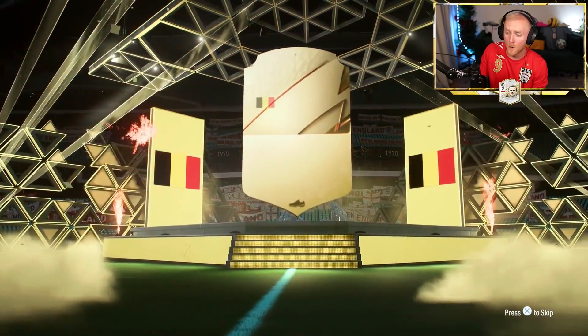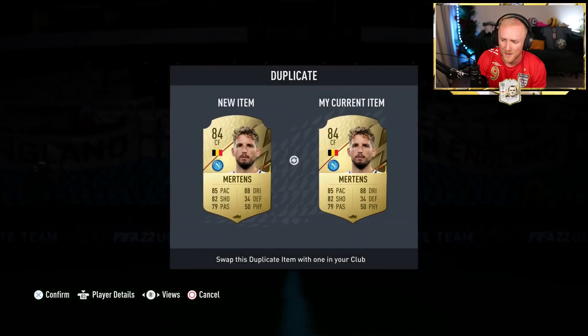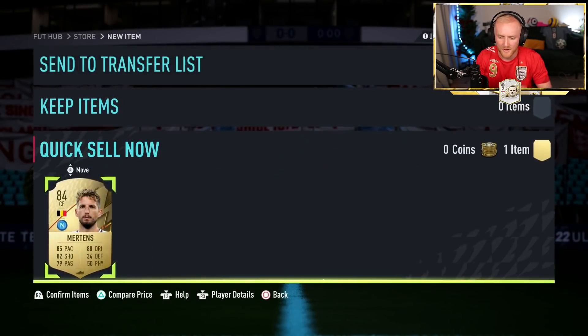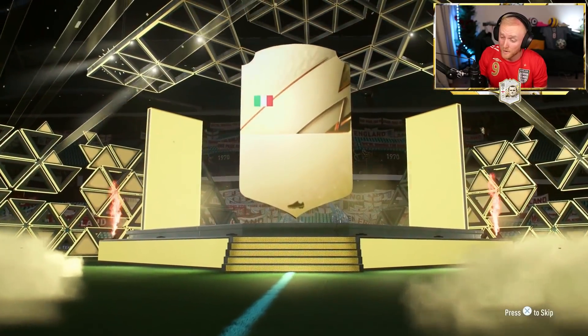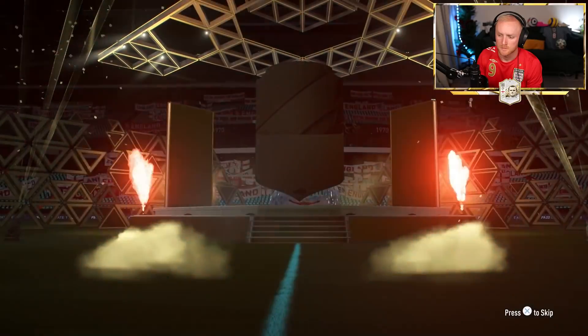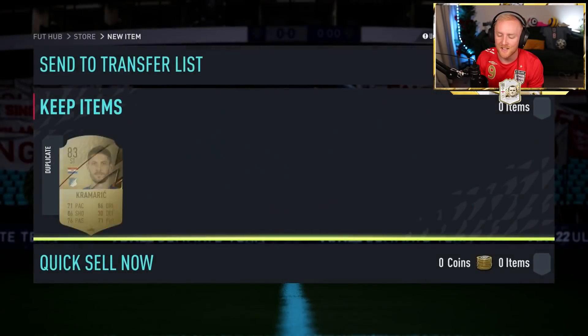A board from a two-player pack — it's another Mertens, a Belgian board. Please be tradable... it's untradable. Is the other Mertens untradable too? We'll note him down just in case for quick sell recover, since an 84 will be very handy. Then the Rare Electrum Player pack — it's another board, but we're getting a lot of boards. And from a 75-plus pack, another board — it's Kramaric. You don't usually get anything good from 75-plus, so that's fine.